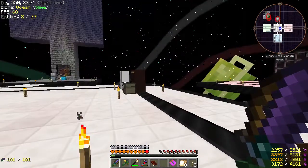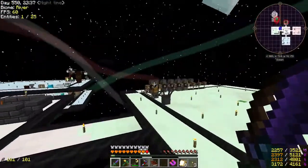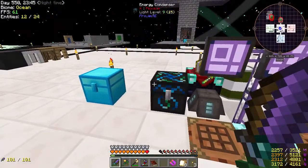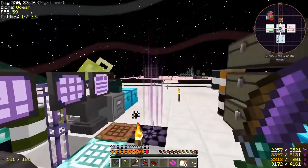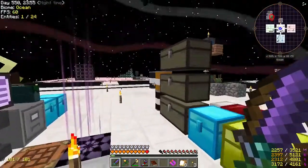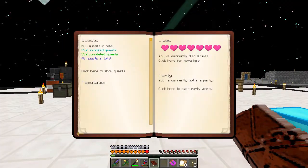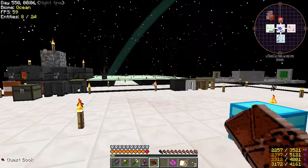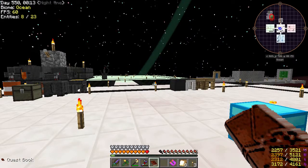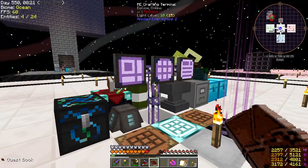Hey guys, how's it going? My name's Always and welcome back to Project Ozone 2. In the last episode we did the most wonderful thing ever — making an energy condenser from Project E, which allows us to basically duplicate a lot of items in the game. We're going to be using a lot of these in the coming episodes, and today we're going to do a couple of things.